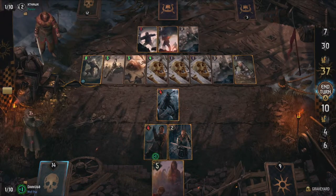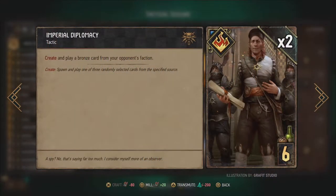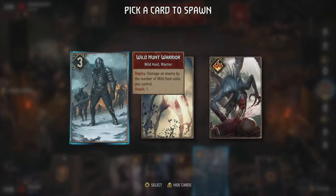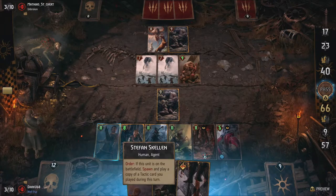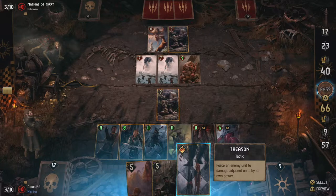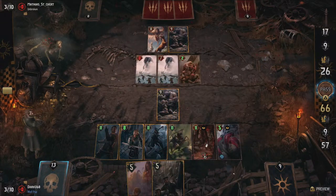Imperial Diplomacy lets you choose between three random bronze cards from your opponent's faction and spawn that card on your side of the board. It's a good way to start the match if you don't have anything else that's useful, but this card is mostly filler. Treason forces an enemy unit to damage its adjacent units by its own power. This can be devastating in the late game against high power units like the ones used in Gurney Korra decks.